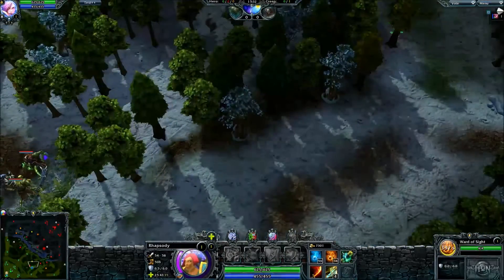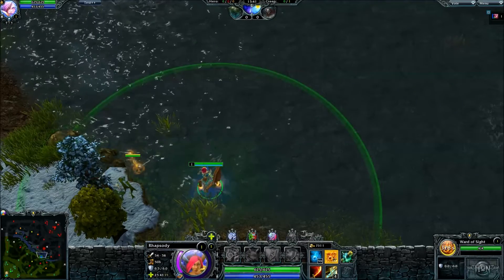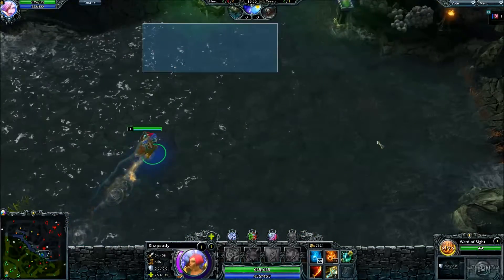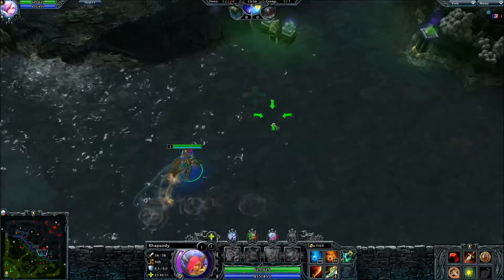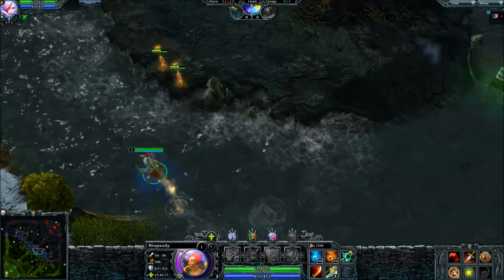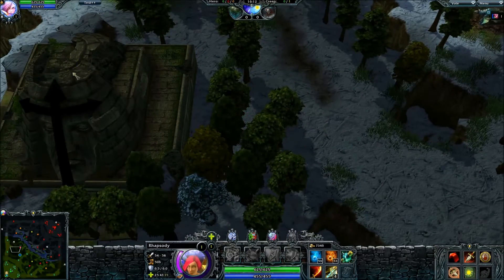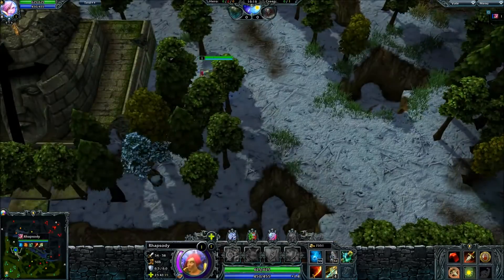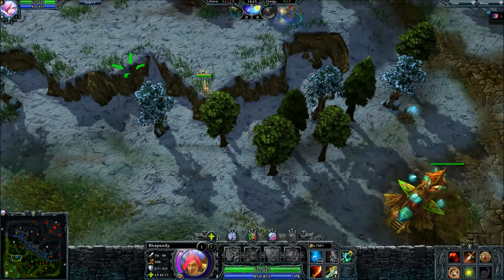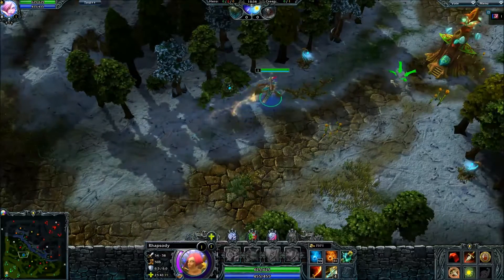Another really good ward spot later in the game is right on this little ledge - it can be a hard one to hit sometimes because trees can be in the way. This ledge gives you good vision out into the Congo pit in case they're doing Congo, and you can also put a ward right outside Congo or inside the Congo pit - maybe up on this ledge - to keep vision of what they're doing there. Another good ward on the Legion side later in the game is on top of this hill over here, because it gives you a lot of vision around this secondary tower and all these pathways.